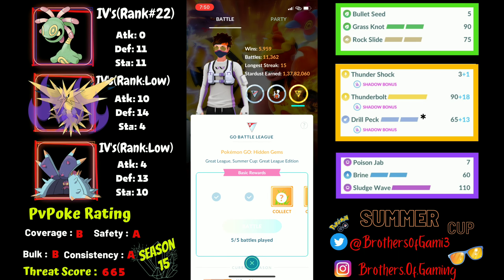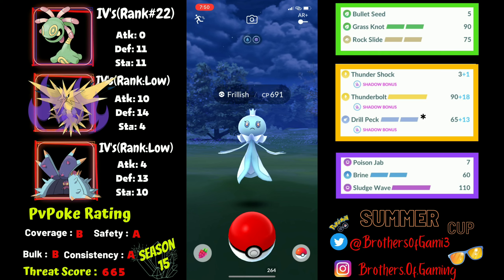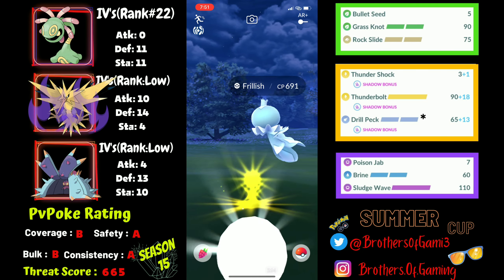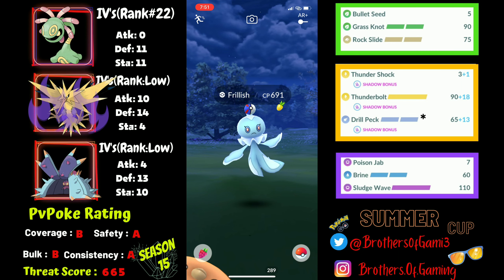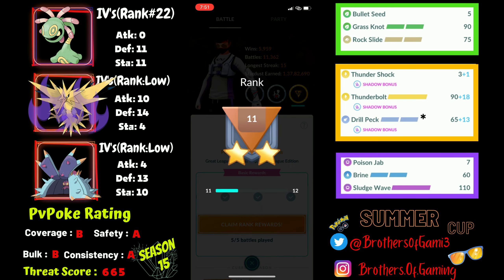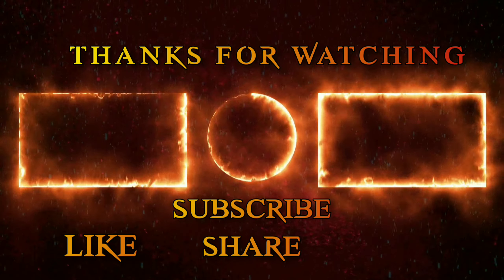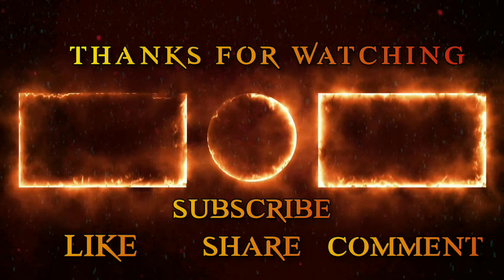I hope you guys have seen how good Shadow Zapdos is as a closer, and that is the reason I paired it with Cradily and Toxapex — to get the shields down before Zapdos enters. I hope you liked this video and the team. If you are trying out this team, do let me know how it works out for you. Thanks for watching and hanging out with me — see you in the next one. Till then, peace.